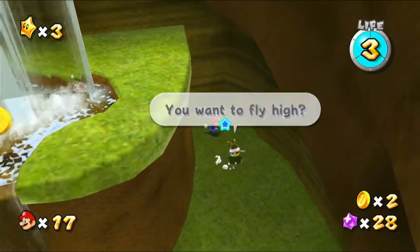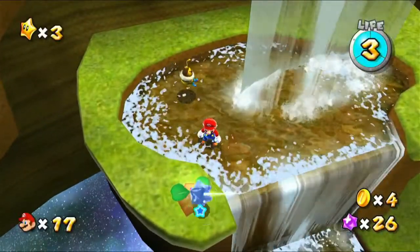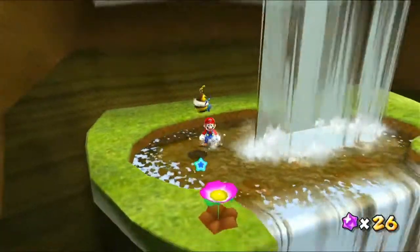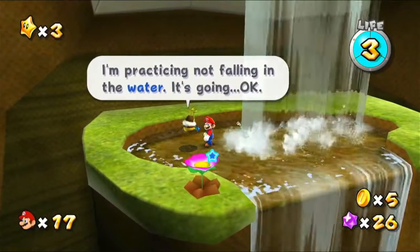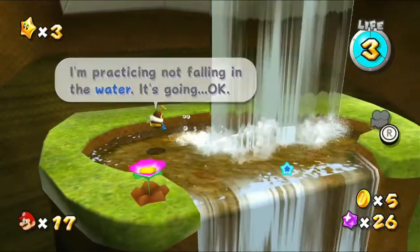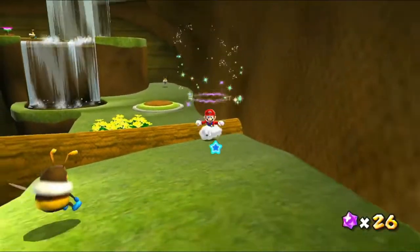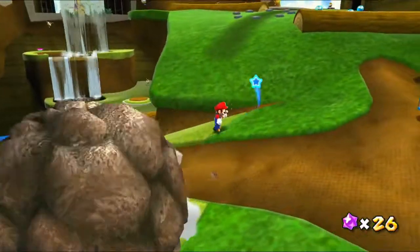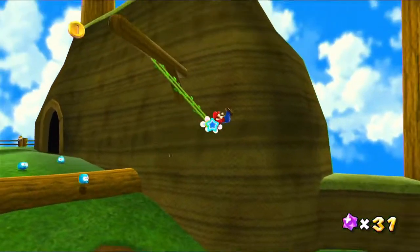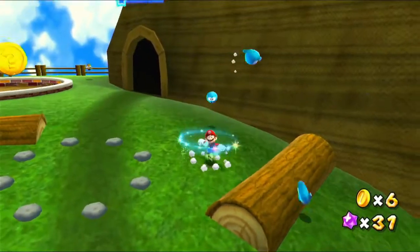You want to fly high? Yes, I do actually. Don't change the camera just as I'm trying to shoot. I'm practicing not falling in water — it's going great. That was close. Anyway, let's make our way up from here. There are more rolling rocks that just keep spawning. There's also a swing here that we can jump into and use the control stick to swing back and forth, then jump off to get some good height and distance.